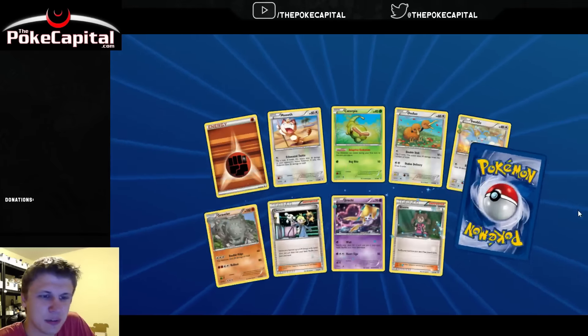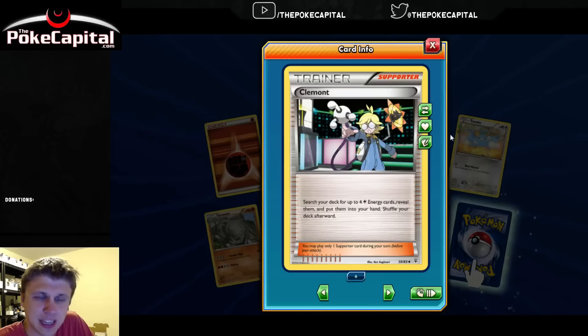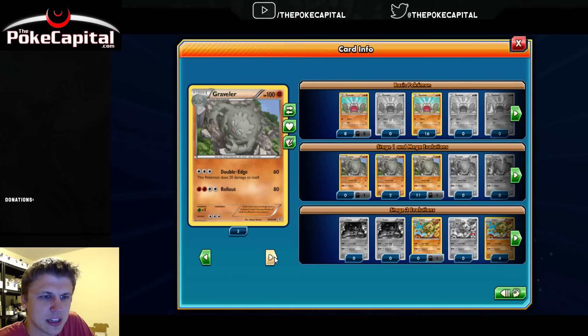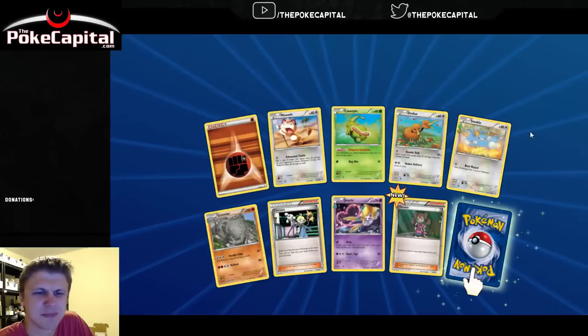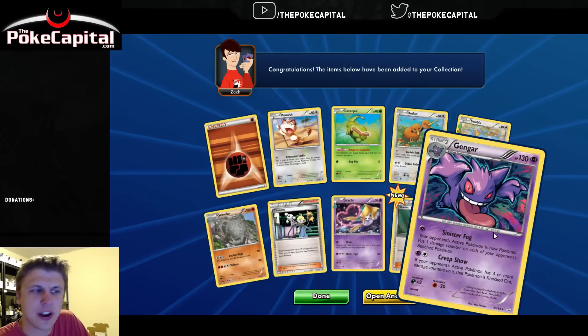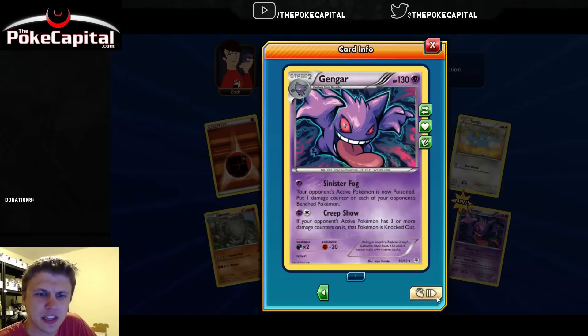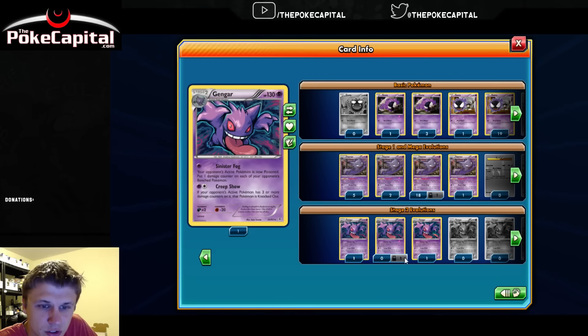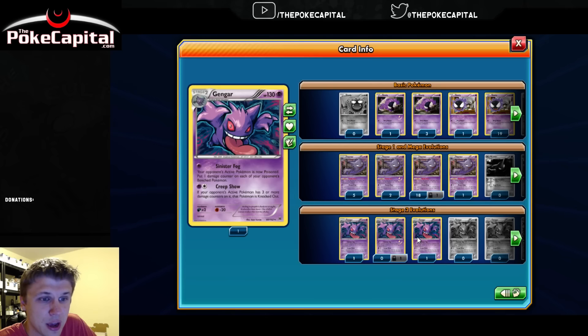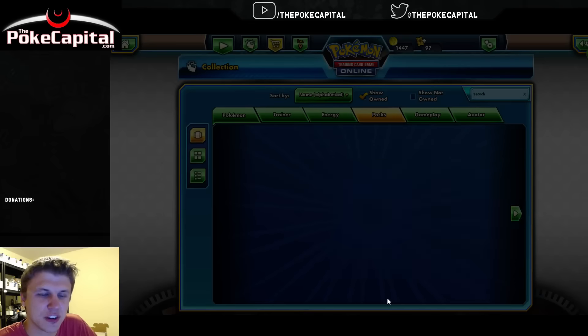So there we go, another basic energy. Got a Clement, which we've got six of - always looking for play sets of things. So we've got eight total Clements; we're going to mark that for trade right away. Our first reverse Shauna from Generations. And a Gengar, which should be a holo rare, so not too bad. That's only my third copy of that Gengar total. He was previously in Breakthrough, but we only got one copy from Breakthrough and one lock copy from Generations. Still don't quite have a play set - still need one more. Good couple of additions there from the first pack.